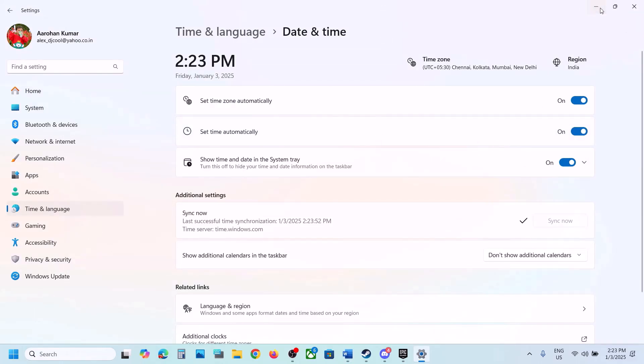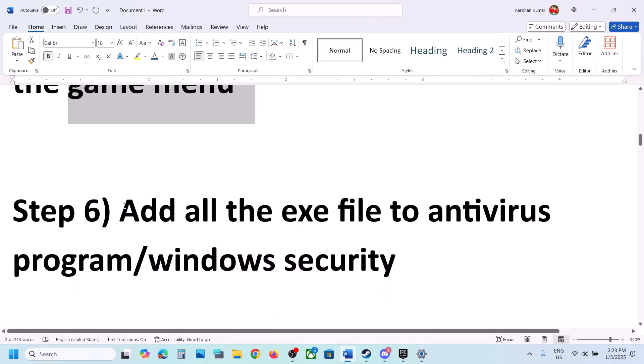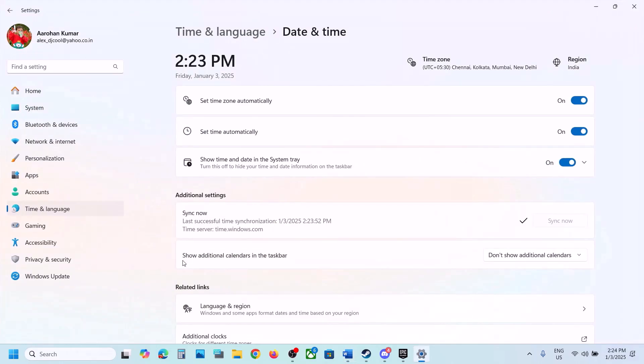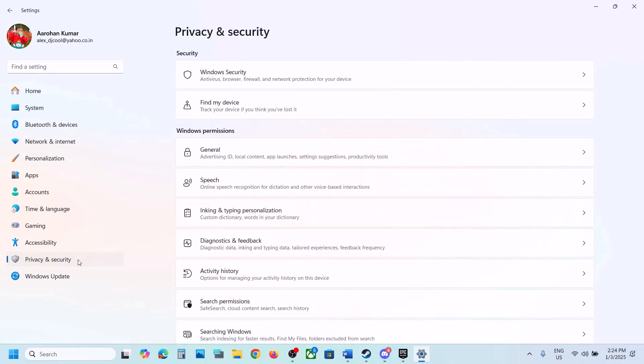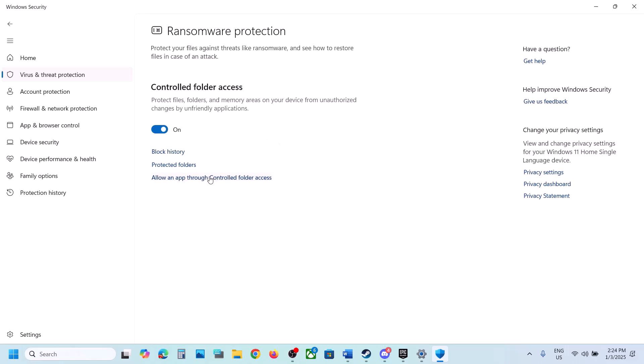Next step is to add all the game exe files to your antivirus program. If you have any third-party antivirus such as Avast, Norton, Bitdefender, or McAfee, allow all the game exe files through it. If you're using Windows Security, open Windows Settings, go to Privacy and Security, then click Windows Security. Click on Virus and Threat Protection, scroll down, and click Manage Ransomware Protection.